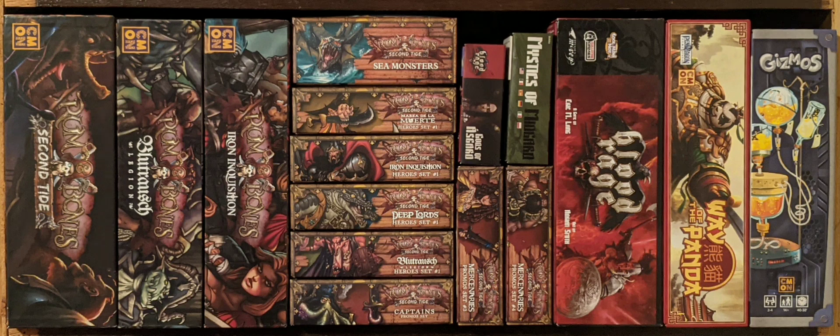Next up is the Blood Rage Mystics of Midgard expansion, which adds two new characters to each player's faction — the Mystics. More miniatures, more cards, a powerful new unit to join in the battle. These shamanistic warriors, the Mystics of Midgard, invade the land with ease.